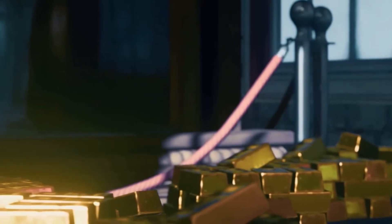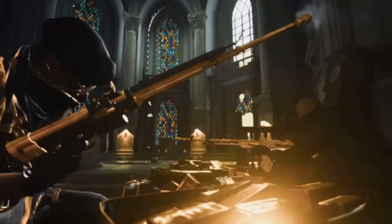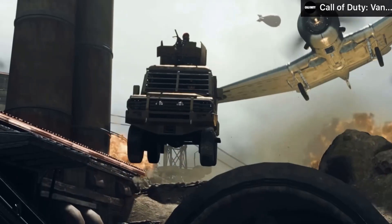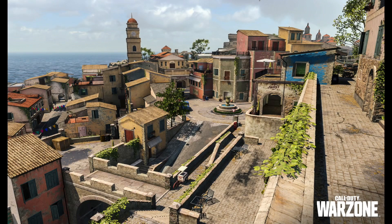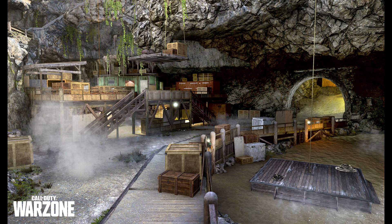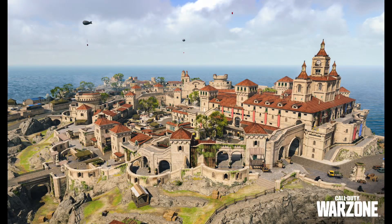We have a new small map coming to Warzone which is a little bigger than Rebirth, as you can see in the map comparison Call of Duty tweeted out, but they're still pretty close to the same size. Key points of interest include Winery, which looks like a decently good spot; Town, which will probably be my drop spot; Smuggler's Cove, which is a very interesting place; and Keep, a cool place to land.